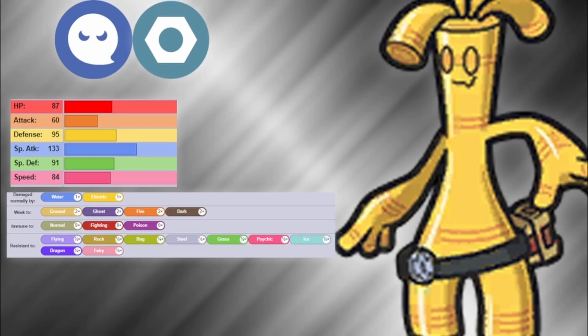First off, let's take a look at its typing. Goldango has the Ghost and Steel typing, which is a very, very good combination. It gives it three immunities to Normal, Fighting, and Poison, as well as an array of resistances — Flying, Rock, Bug, Steel, Grass, Psychic, Ice, Dragon, and Fairy — that help it phenomenally. You can look at all of those on screen now. With only four weaknesses to Ground, Ghost, Fire, and Dark, this is a very resistant type combination.